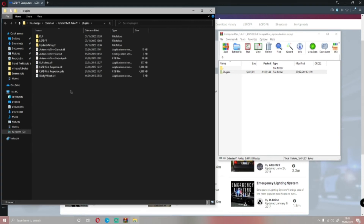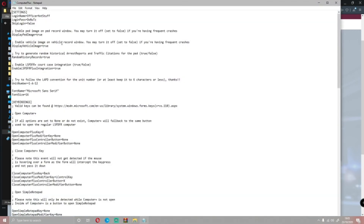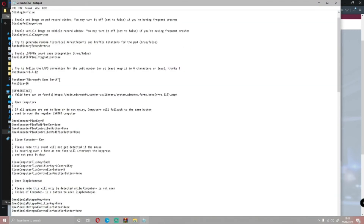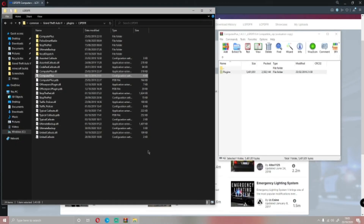Double-click on plugins and you'll be able to see this is in LSPDFR. You've now successfully installed Computer Plus to your LSPDFR. If you need to change the config file — maybe the button to open the computer, which is E, is conflicting with something else — double-click on configuration settings, and you can change the close Computer Plus key and the open Computer Plus key just by deleting E and changing it, then saving.